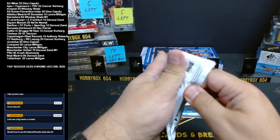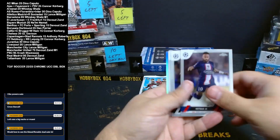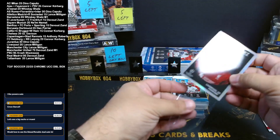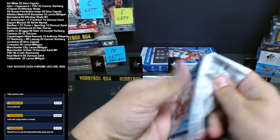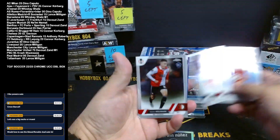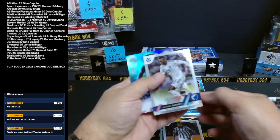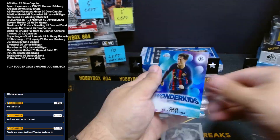Good luck, everyone! Here we go! We start with an upside-down Neymar. Our first one is the 59 insert of Liverpool's Darwin Nunez. Rookie of Patrick Walmark for Feyenoord. Future Stars Copenhagen — Mohamed Dorami — and Wonder Kids of Gabby for Barcelona.